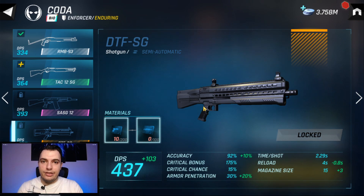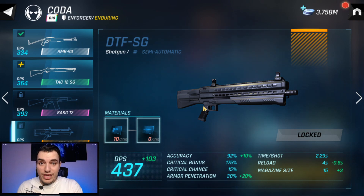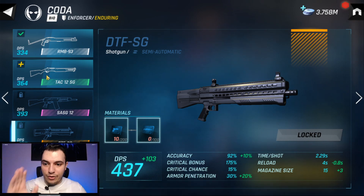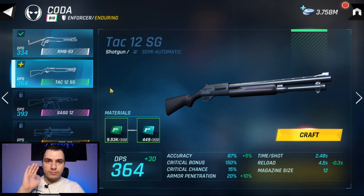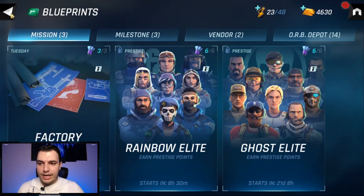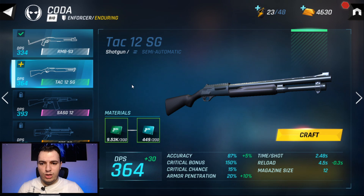Before this update we only had two types of blueprints: the normal blueprints and the advanced blueprints. This change introduced four new types of blueprints. The first type — blueprints one — are mainly obtainable from everywhere, and we'll tell you about that in a minute.